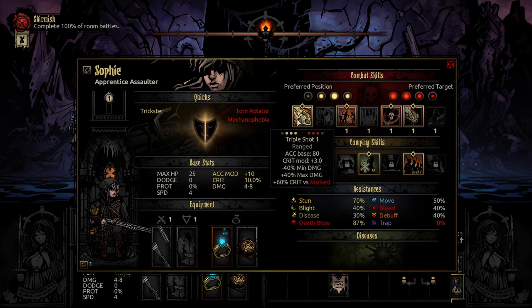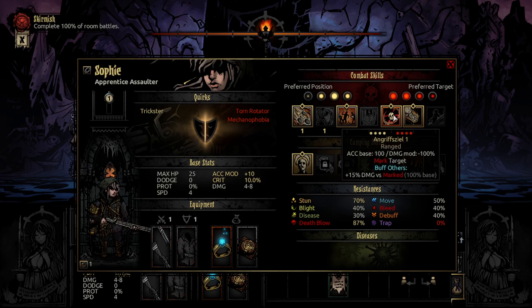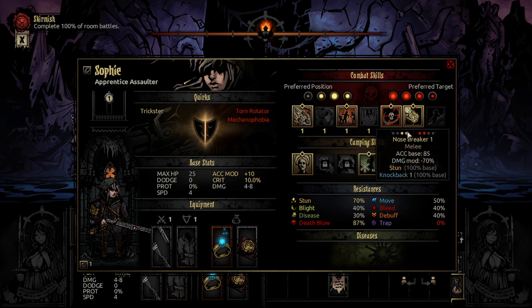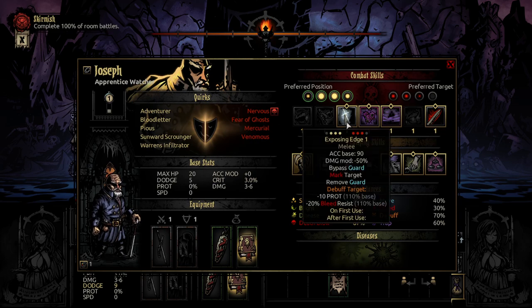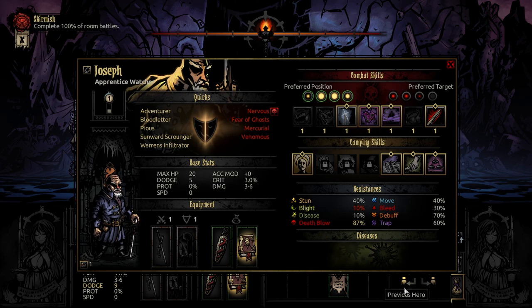Sophie with Triple Shot, Sephure, Angrisil, Hermark, and Ellsbreaker. Joseph with Exposing Edge, Prep Care, Accursed Adora, and Lacerate.